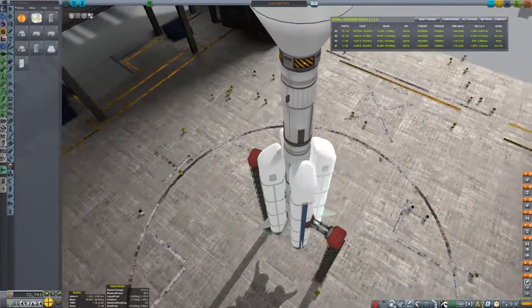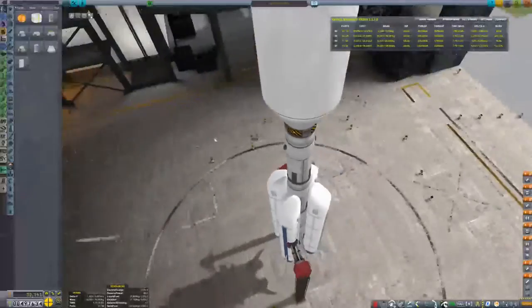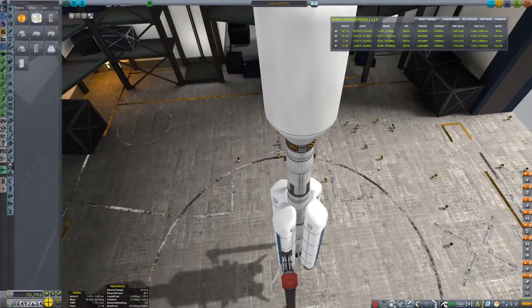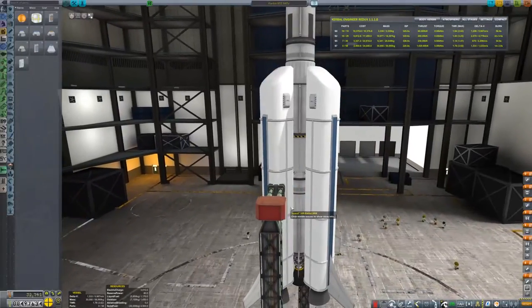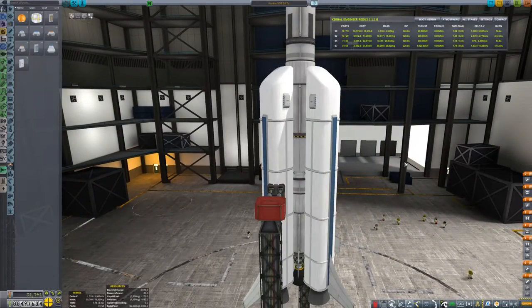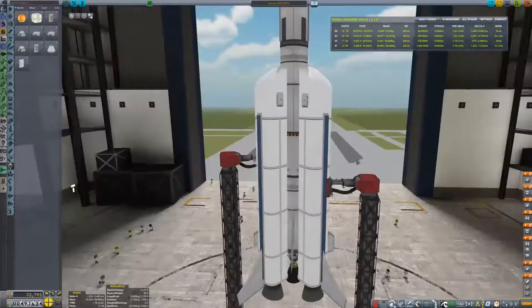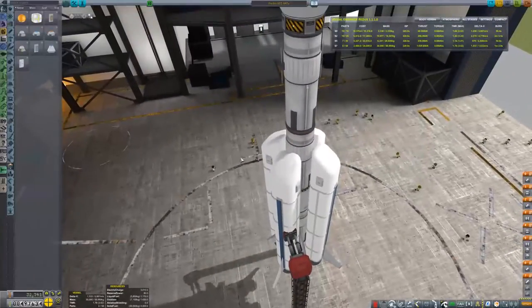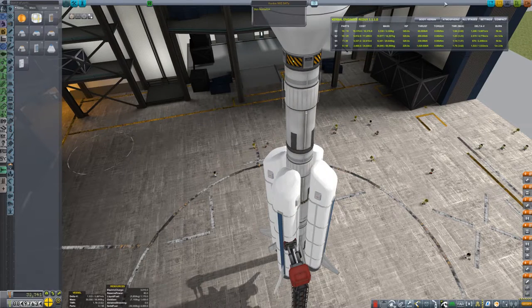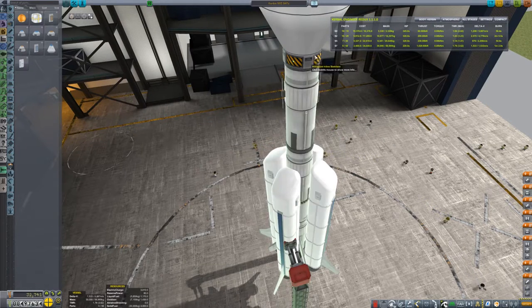Are we ready to go again? Satellite number two — I think we are. I could do a parachute on this stage too. By the way, the VAB is so buggy with 1.1.2 — the game is terrible. You may notice the interface flickering a lot. That would be why — because it's buggy as hell.